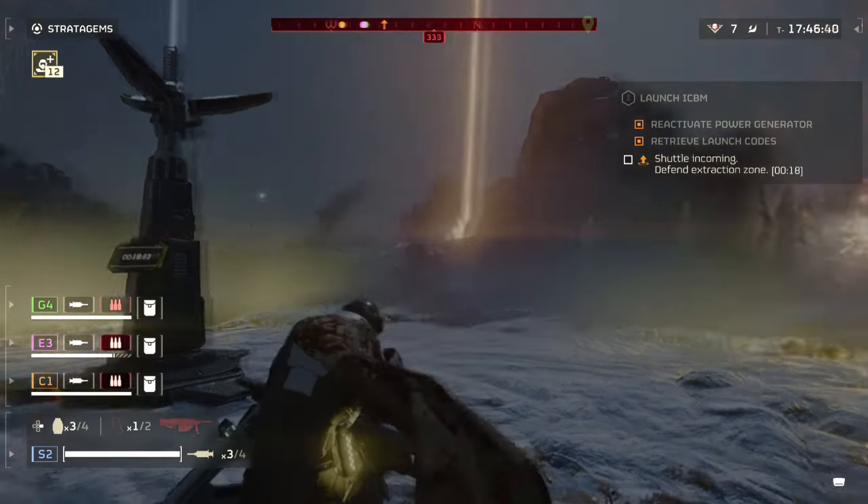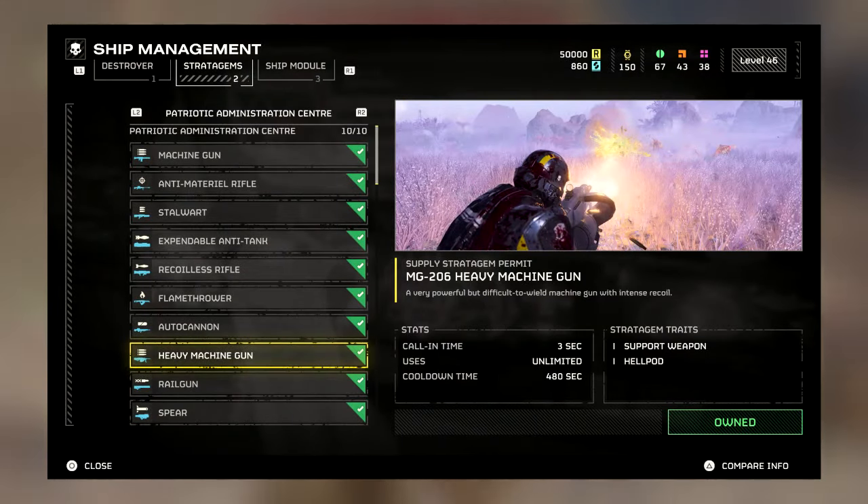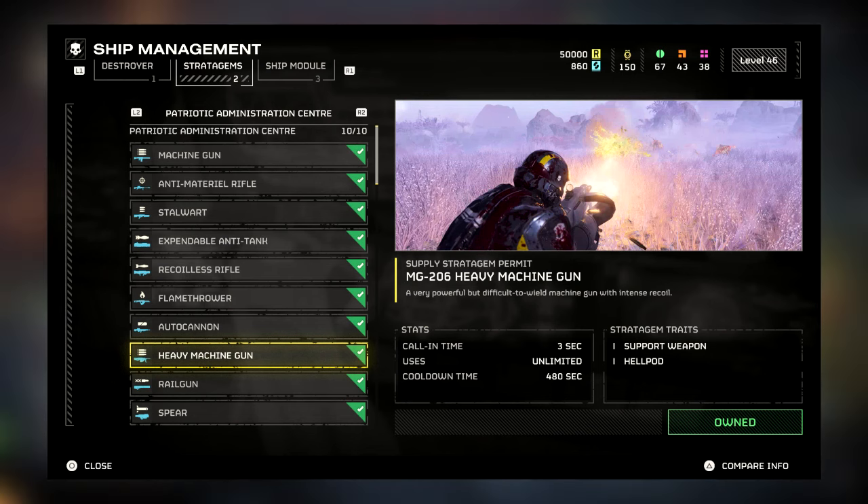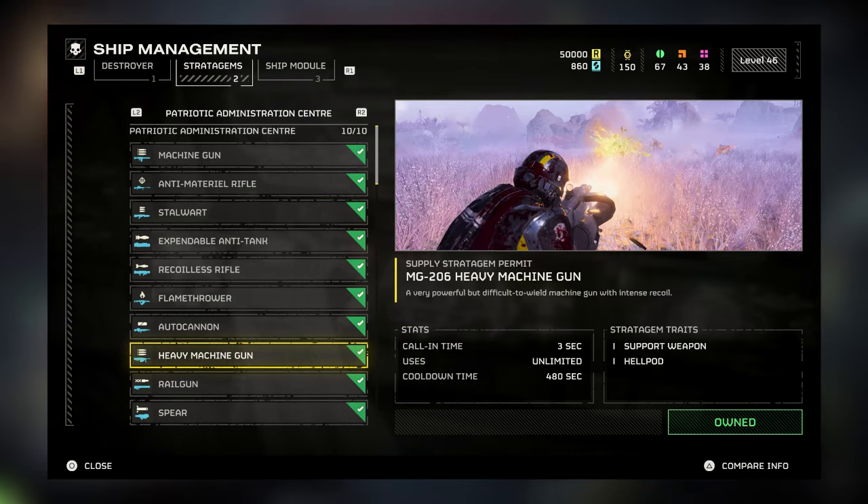How to get it? You need to be level 12 with 6,000 requisition slips to unlock the Heavy Machine Gun. Interact with the Ship Management Terminal on your Super Destroyer and scroll down to the Engineering Bay section to find the new support weapon.